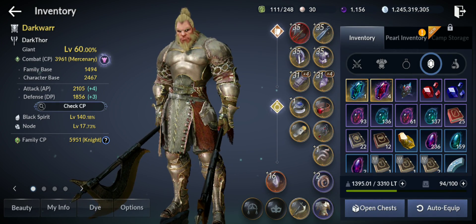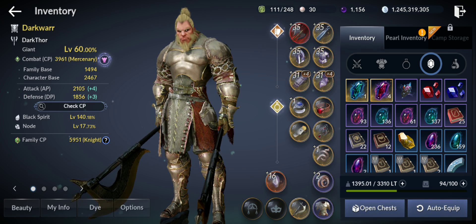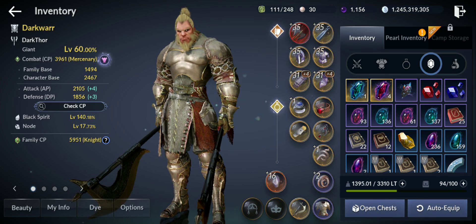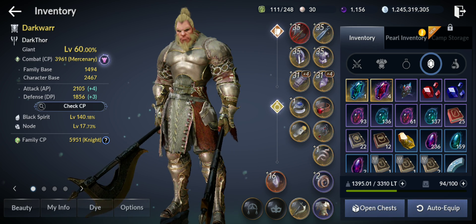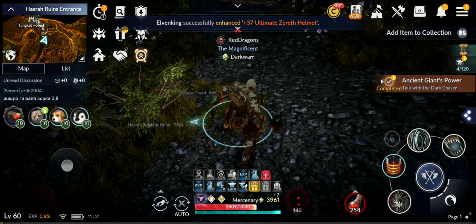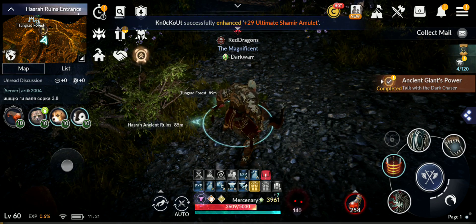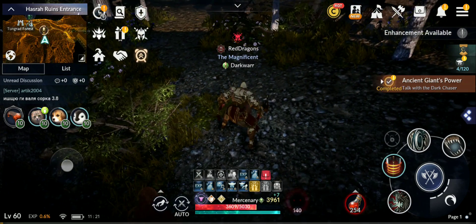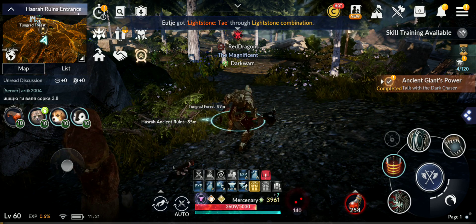Now some tips on where to farm for the best results before level 60. How long did it take me? Two and a half to three days, from level 54.20 to level 60. That's quite a lot — it takes almost the same time as getting a character from level zero to level 54, maybe more. So in a week you should be able to level up one character to 60.